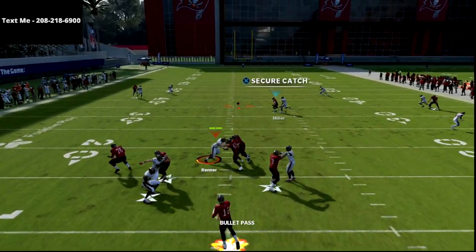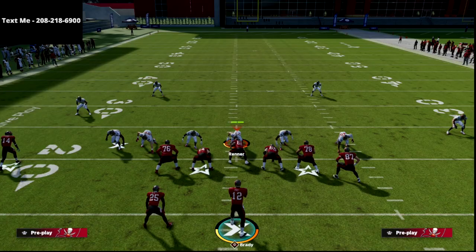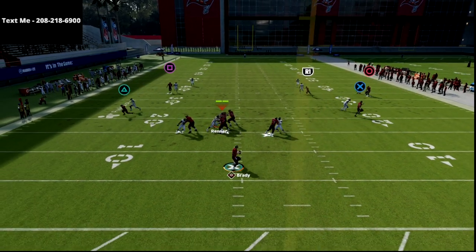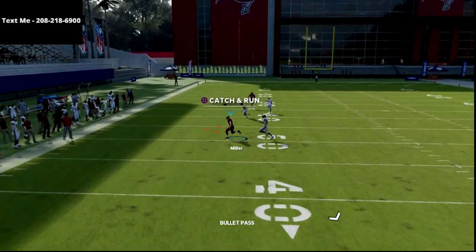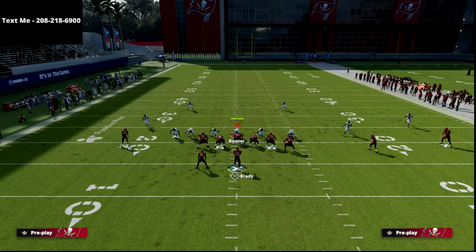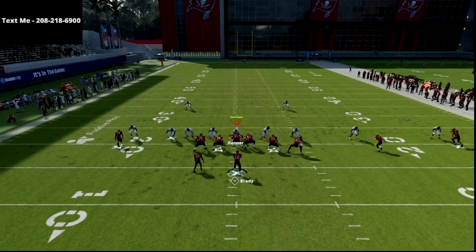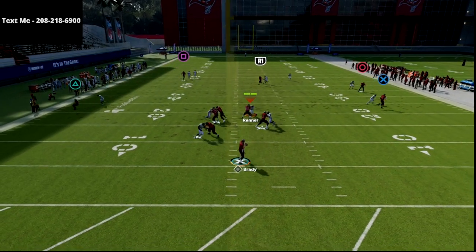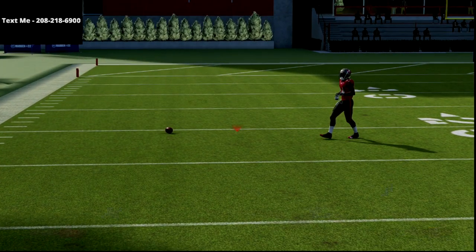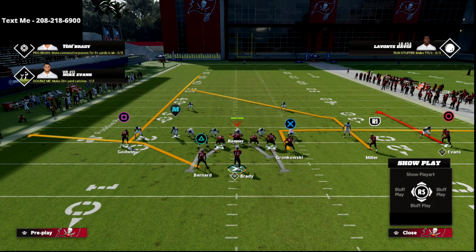It beats cover two, cover three, and cover four, and it also beats man coverage on the cut — you can throw it inside right there. If you have a route-running ability like a Slot-O-Matic or a route tech, this is going to do really well. It should still beat man for the most part, but it definitely kills it if you have that route-running ability. As you can see here, it's going to be able to absolutely kill man coverage.